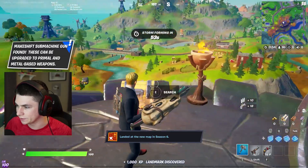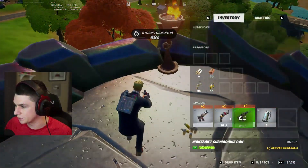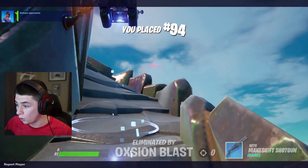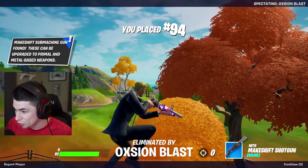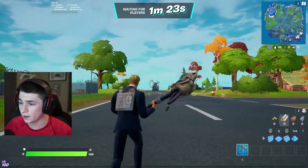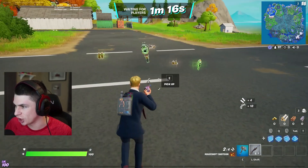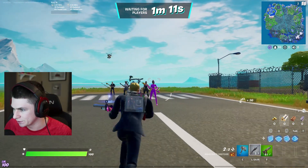Whoa, my inventory looks weird — they changed how the inventory looks, I don't know how I feel about that. A makeshift shotgun? Is that the new pump? Of course he finds a blue one. That guy got so lucky pulling a blue pump — well, I guess it's not really a pump anymore, it's a makeshift shotgun. It has two shots, which is kind of weird, and the reload is kind of slow.